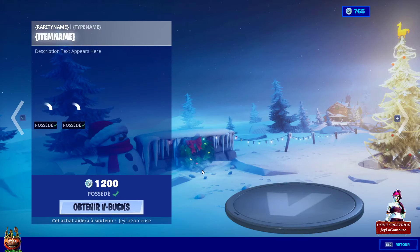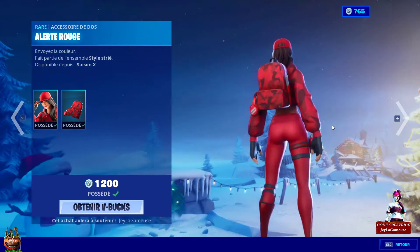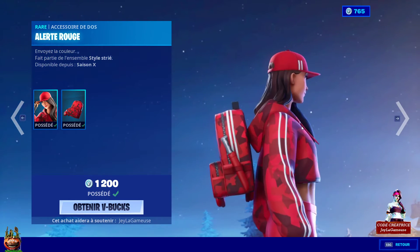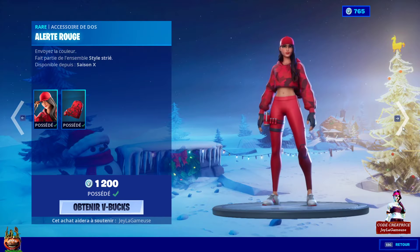On a le retour du petit skin Ruby, à 1200 V-Bucks, que je possède déjà. C'est un style que j'aime beaucoup, avec son sac à dos qui va sur pas mal de skins. La version rouge, ce petit skin, il est plutôt sympathique, bien simple mais il reste correct. Je l'aime bien personnellement.